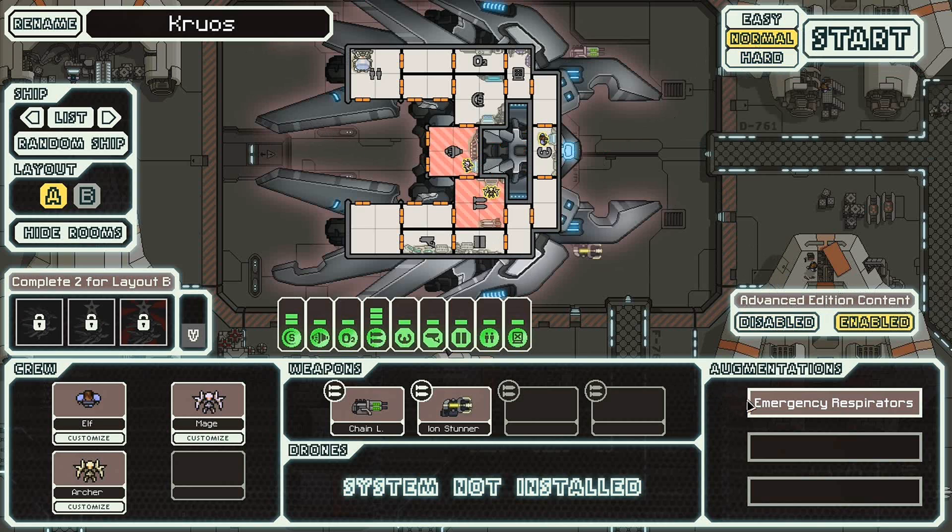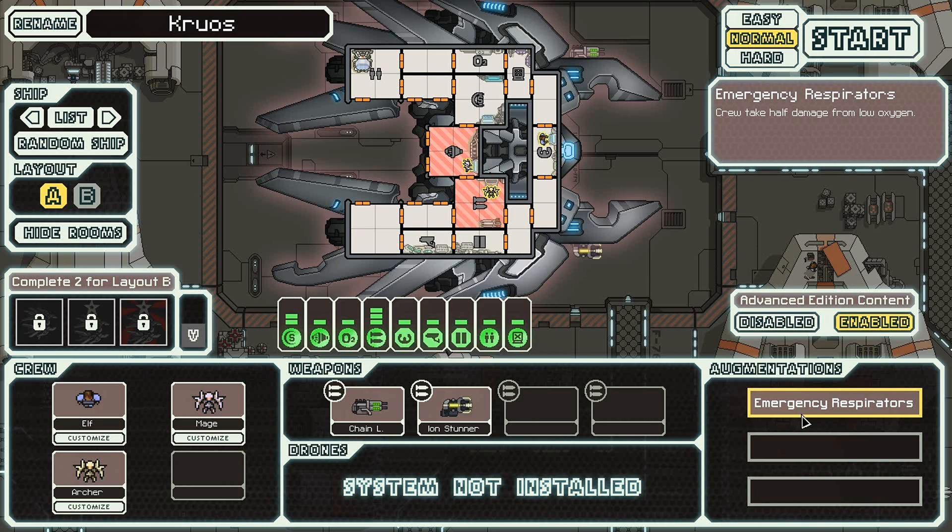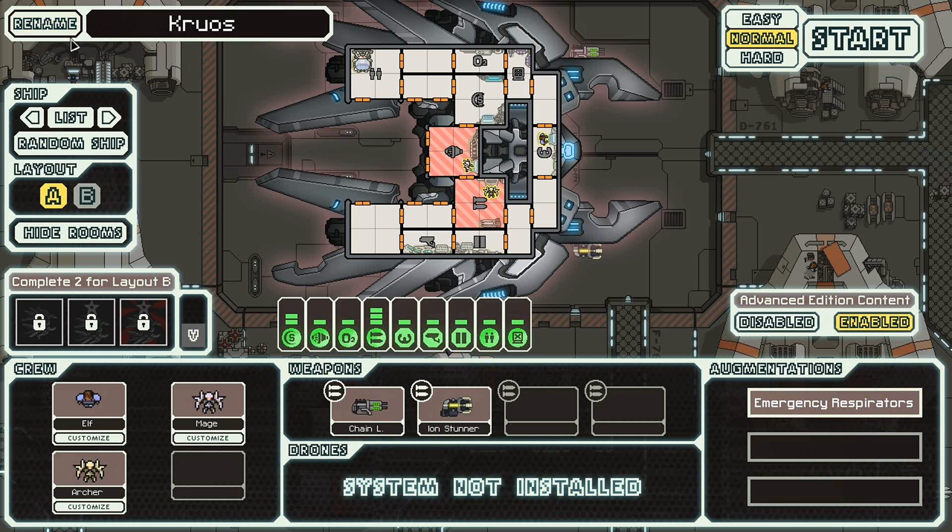Note that with the Kuros you can't play this unless you do the Advanced Edition. Let's just jump into it. Apparently we have Immersion Respirators — crew takes half damage from low oxygen. Interesting. We actually have this augmentation available for the ship. And we'll call this run the Living Dead.